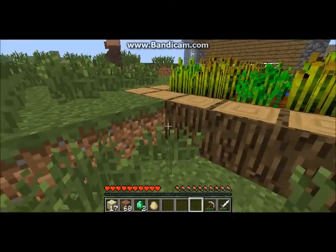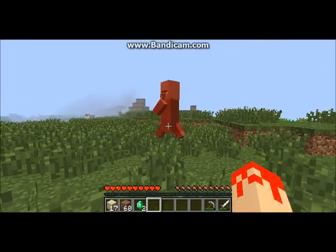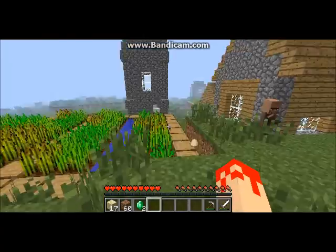Throw an egg at someone, hurt them. Aiming... and fire! Oh, you hit him. Punch him — you have to trade me. Let's just go kill a bunch of sheep.